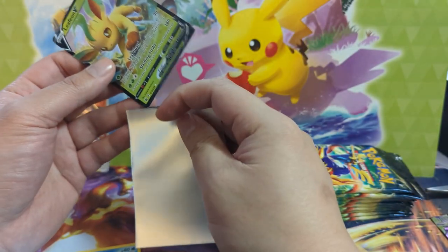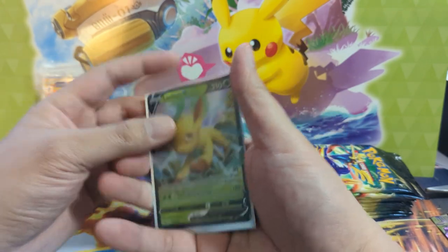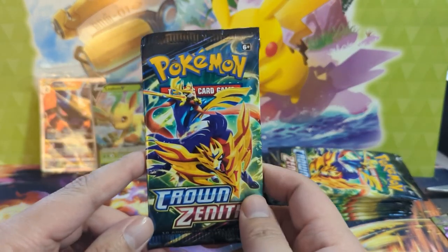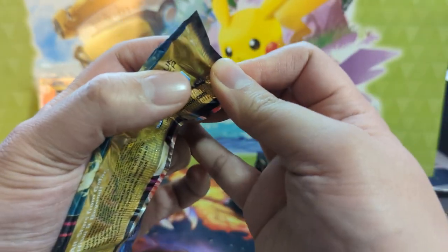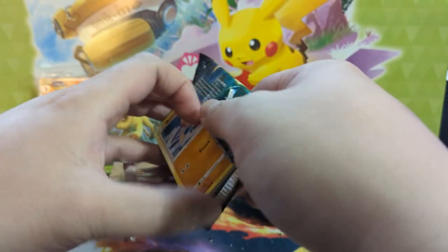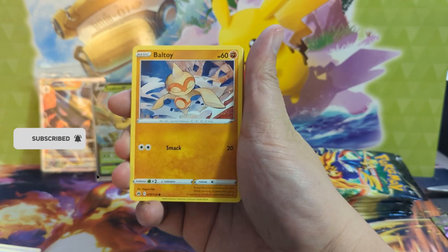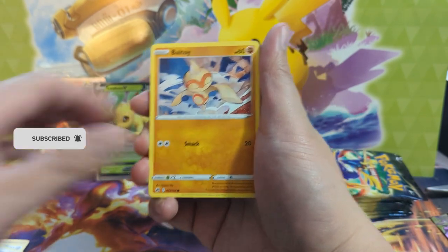We have the Charizard UPC sleeves from the ETB. What is everyone's thoughts on this product? I am very optimistic — I wonder if this will be similar to Celebrations with a much larger set. The Galarian Gallery cards, I feel like there are a lot of great ones but none that are like 'I absolutely have to have it,' so more like Celebrations where you can pick up everything at a reasonable price and it's a lot of fun to open, especially if the hit rates are good.